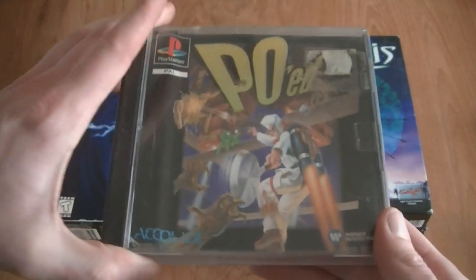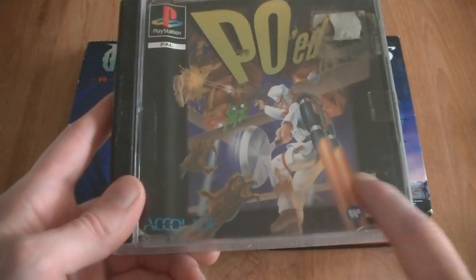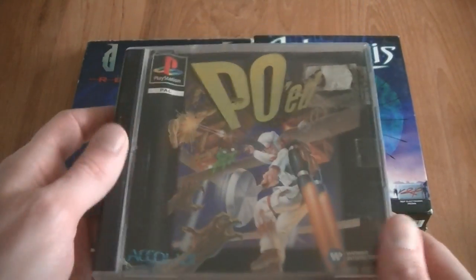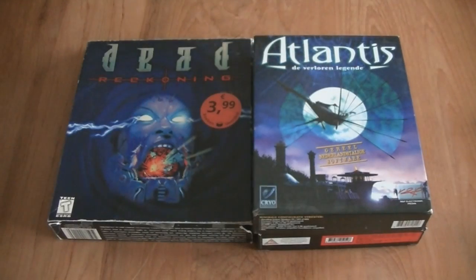Then P.O.E.D. — an obscure PlayStation 1 game. Really early title, as you can see — no PlayStation bar here at the bottom. Let's see what number it is. It's number 168. So yeah, that's early.